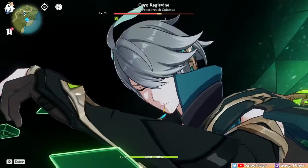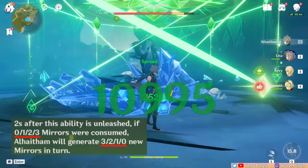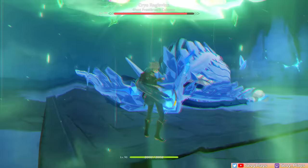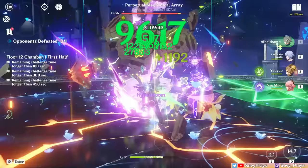The burst starts at 4 hits with no mirrors and maxes out at 10 hits with 3 mirrors. It consumes the mirrors you have upon casting but also creates mirrors based on how many you are lacking — casting with no mirrors creates 3 mirrors, while casting with 3 mirrors creates none. Note that the mirror creation has a 2-second delay after the burst animation, so if you do normal attacks while the mirrors haven't generated yet, a few hits will only deal physical damage.